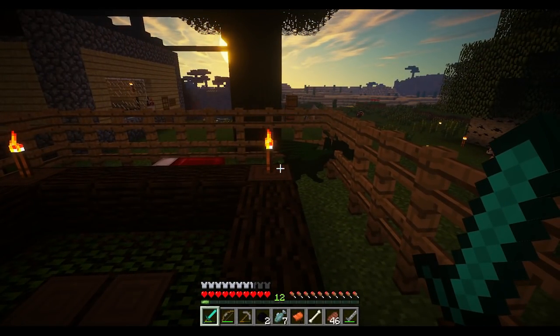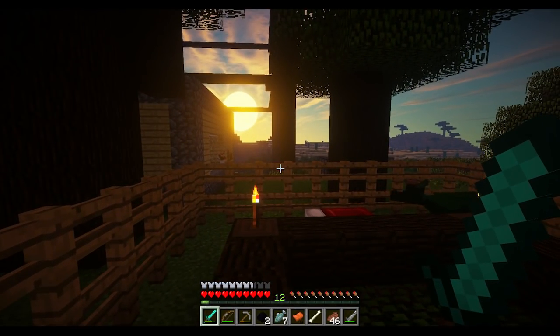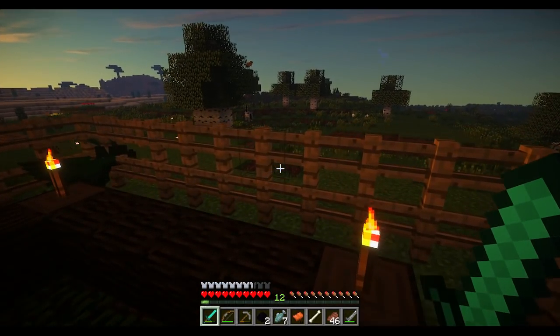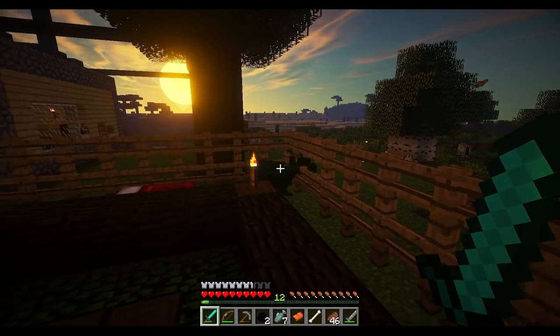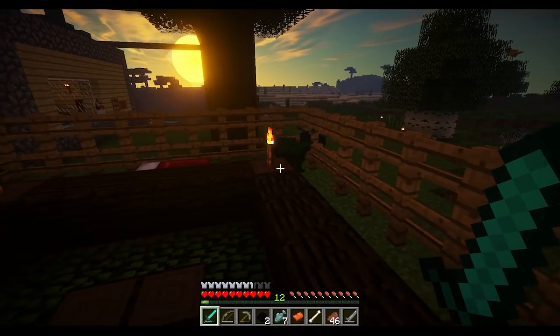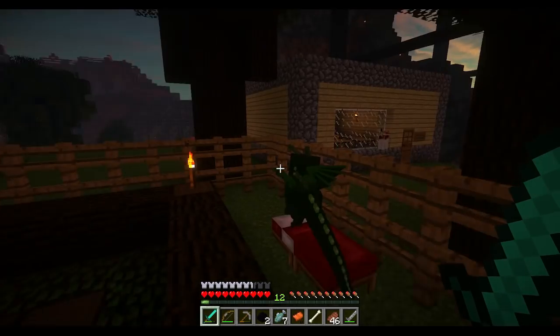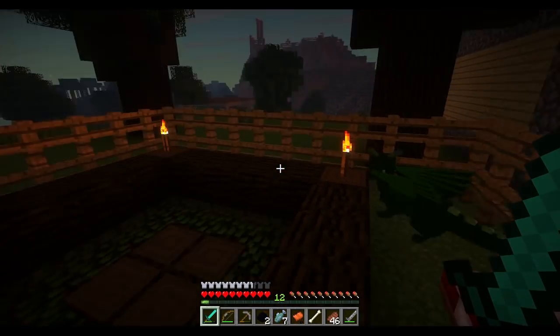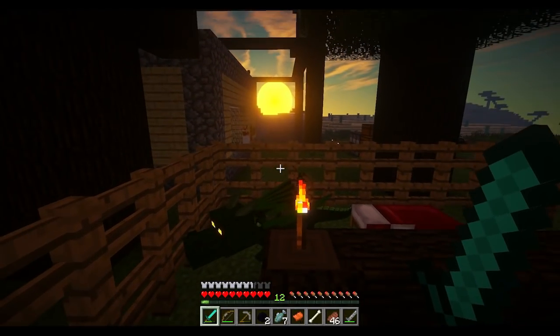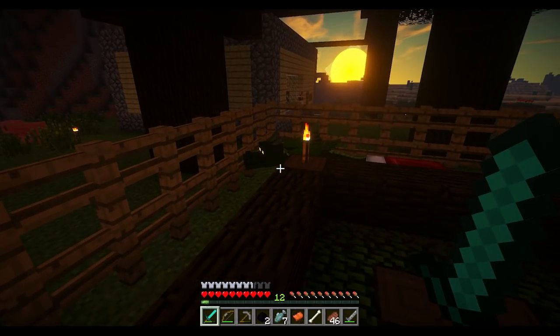I also wanted to mention I really appreciated the feedback on the shaders. Most of you said yes to the shaders, but under one condition — I needed to make it brighter at nighttime. So I went in and found a way to edit the shader files to make it a lot brighter in caves and at night. I'll put a link in the description if you're having the same problem, so you can fix your own shaders. As the sun goes down, it will still stay bright enough for us to see what's going on.